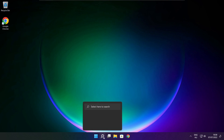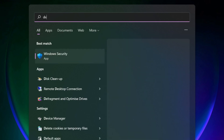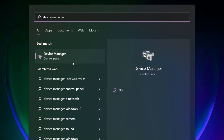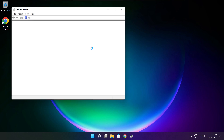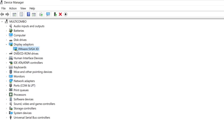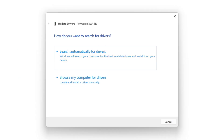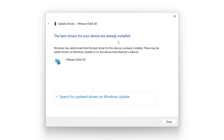Follow my steps. Click search bar and type device manager. Click device manager. Click display adapters. Select your display adapter. Right click and update driver. Search automatically for drivers. Wait. Installation complete and click close.